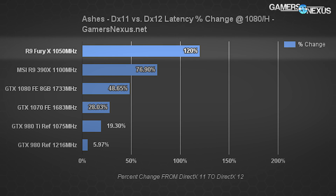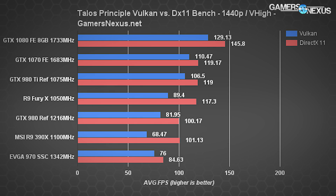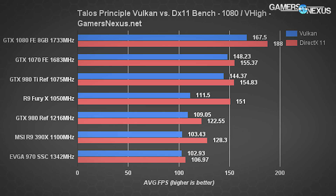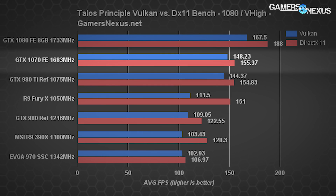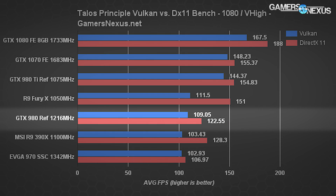AMD looks at about 120% gains DX11 to DX12 with the Fury X, but a lot of that is because of AMD's tremendously low performance in DX11. Next up is Vulkan with the Talos Principle. At 1440p, the GTX 1070 performance still stands well above the 60 FPS mark, with 110 FPS average on Vulkan and 119 average on DX11, and even manages to hold marginally above 60 FPS at 4K. The 1070 runs 12.2% slower than the GTX 1080, 2.6% faster than the 980 Ti reference, and the last-gen GTX 970 runs about 37% slower than the 1070.